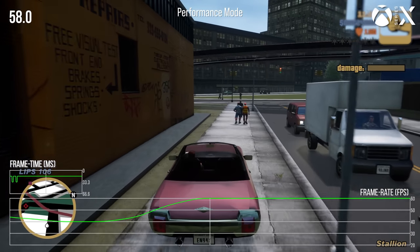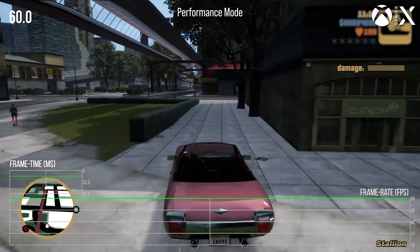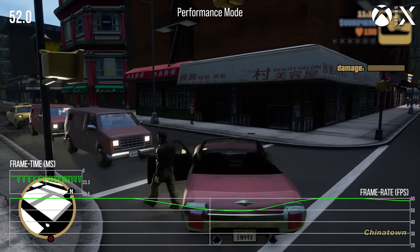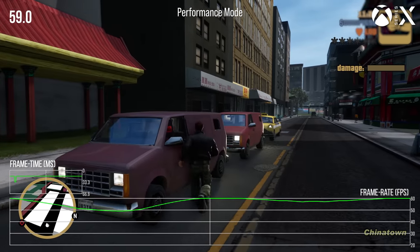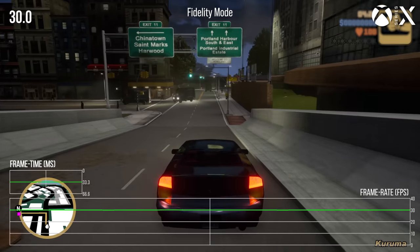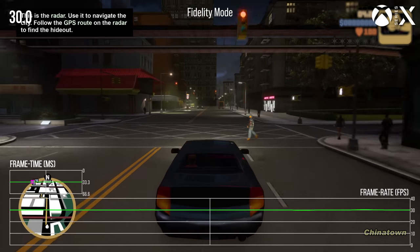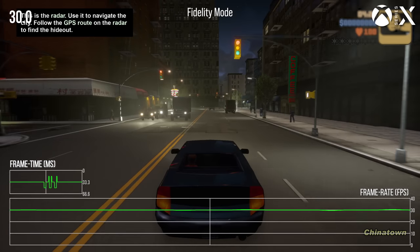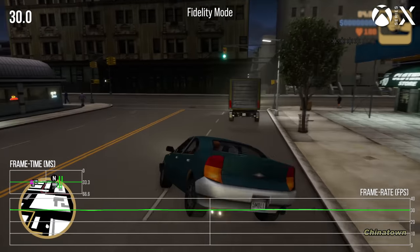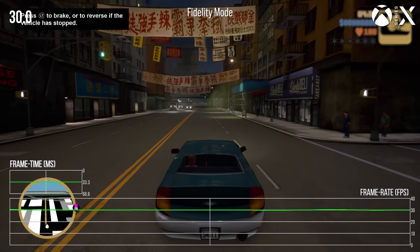That a console as powerful as the Xbox Series X can struggle to hit 60 in a game that looks like this is honestly baffling. As for fidelity mode, this one does hit its 30fps target fine. The problem is it exhibits frame pacing errors at random, ruining whatever consistency you may have hoped for. It's just ridiculous. Unfortunately, it gets worse.